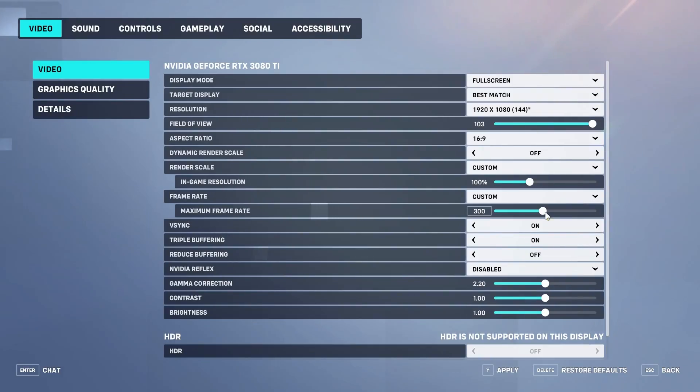Set frame rate to custom and slide to 600. With certain monitors, you may want to match this to your refresh rate, but for most people, maxing it out is just fine. If you pay attention to what your frame rate drops to in big fights — say from 300 to 250 — you could limit your frame rate to 250 so your gameplay always feels the same, but that's up to you.